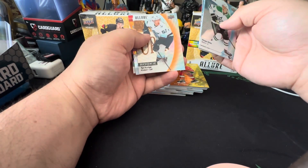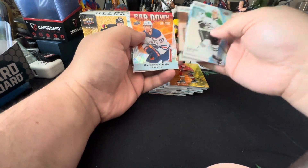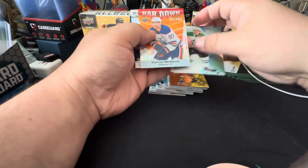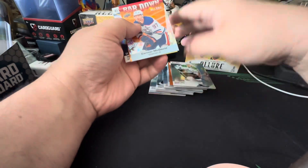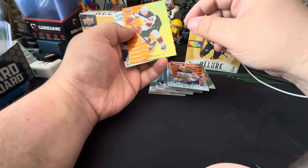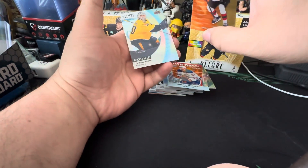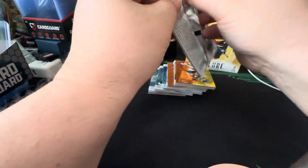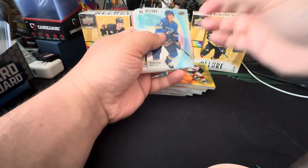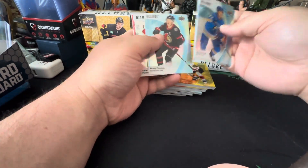Rookie orange slice of Ty Cartier — not bad. There we go, Bar Down McDavid — looks like it's parallel, and that's numbered. Luke Hughes out of 399 on the orange-yellow. And a rookie Askarov. Our numbered cards have been pretty cool. Still need our auto, doubloon, or 16-bit — man, would I love a 16-bit, I still haven't pulled one yet.